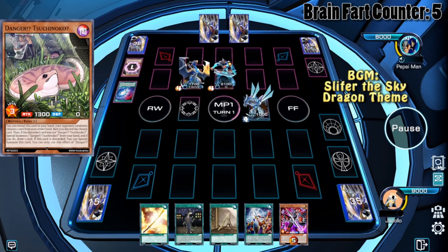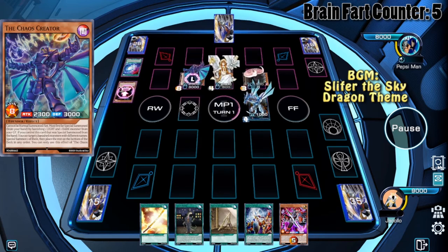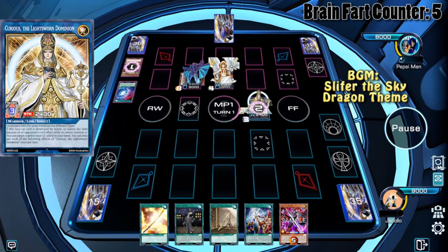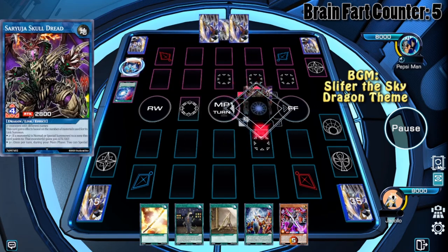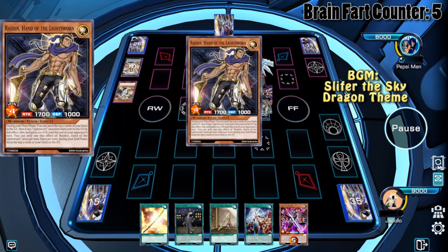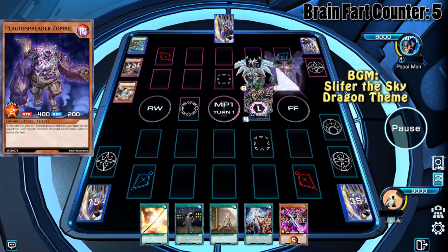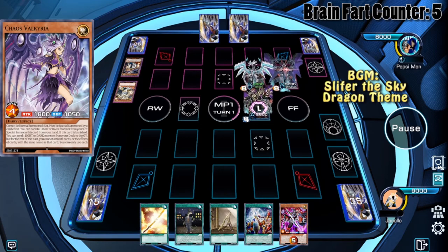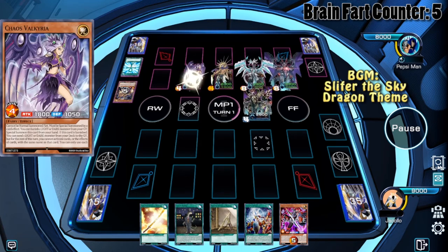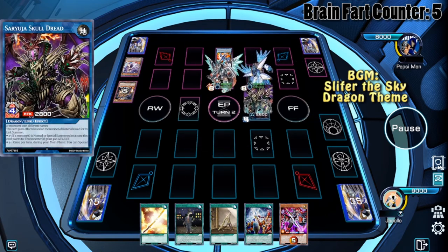Tsuchinoko Minerva mills everything. Chaos Creator summons back Mothman, makes Curious. Sand Wolf is summoned, more things get milled. Making Soryuja, drawing. Levineer triggers, summoning back Raiden. We synchro into Chaos Ruler. Chaos Ruler does its thing, our opponent gets Chaos Valkyria. Monster Reborn the Raiden, Soryuja triggers Chaos Valkyria, and Borrel Savage Dragon drops. Our opponent then Xyz summons Hope Harbinger and Titanic Galaxy.